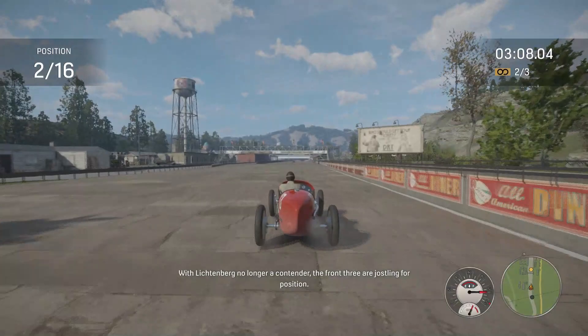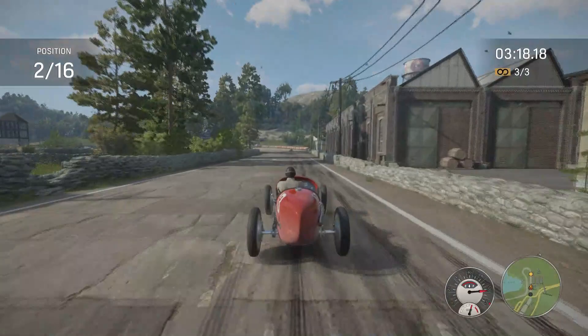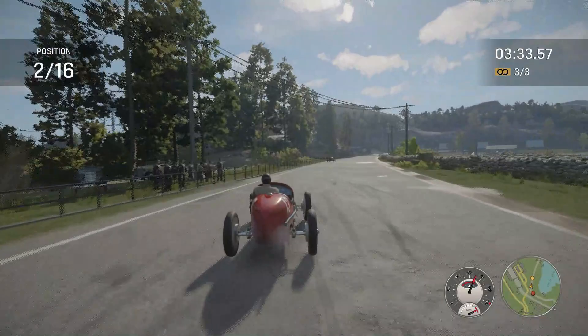We're going to go for a perfect lap here now, coming up to take first place. It is possible at this point, at the end of the second lap, to take first even if he's that far ahead. The main thing with this race is the first lap, the first few corners. If you can get into fourth or fifth position by the time the first car crashes, then you're good. If not, I'd probably restart — it's quicker to restart than to struggle through the rest of the race.